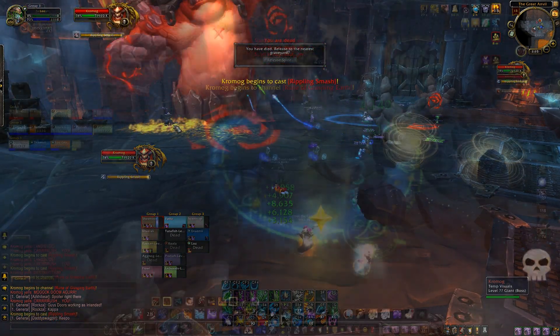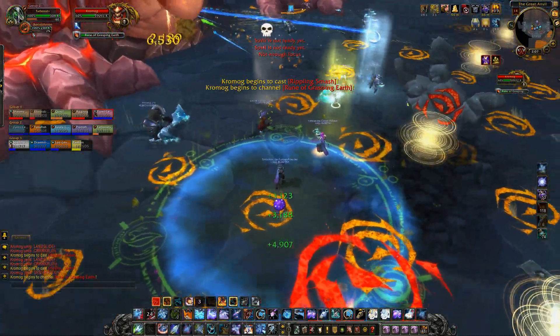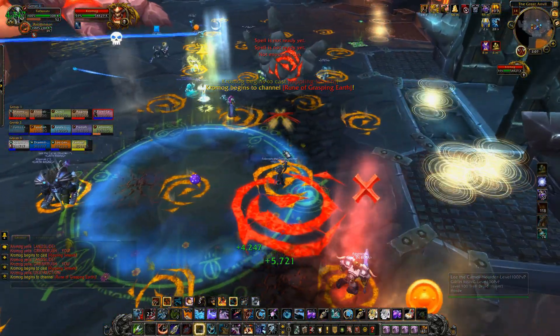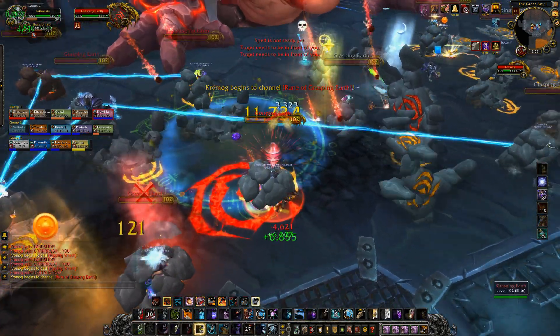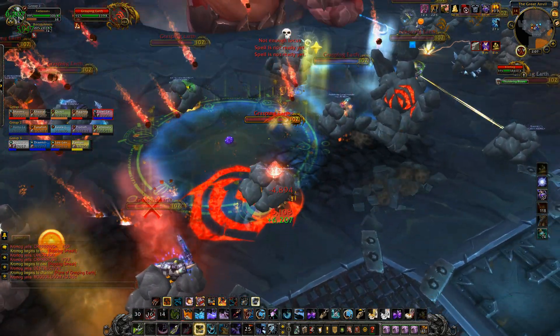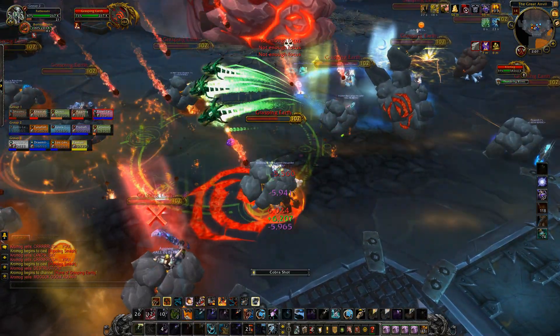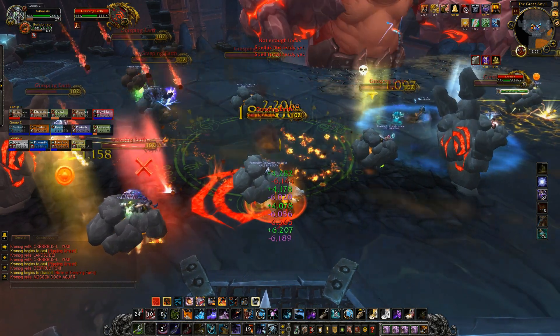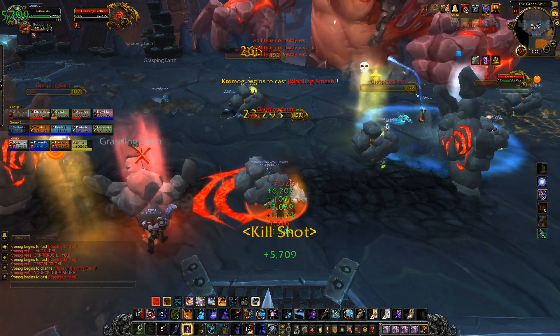Healers at this point should probably be damaging the hands themselves since there's not much healing to do — especially if you've got some HoTs or a raid cooldown going. It's highly recommended to help everyone get out of their hands. You also have to face the right way — I was trying to damage something behind me and had to turn my character while in the hand, which was a bit confusing.